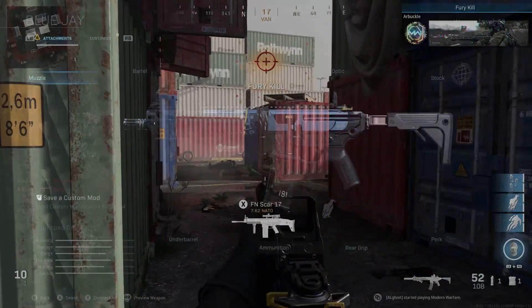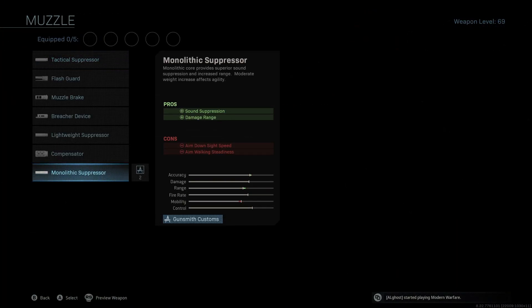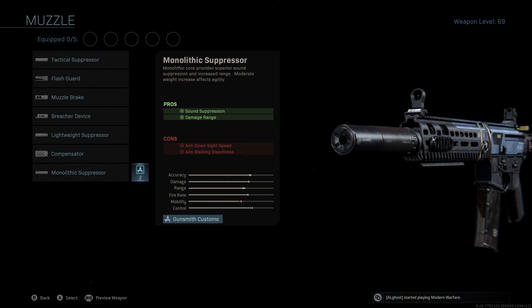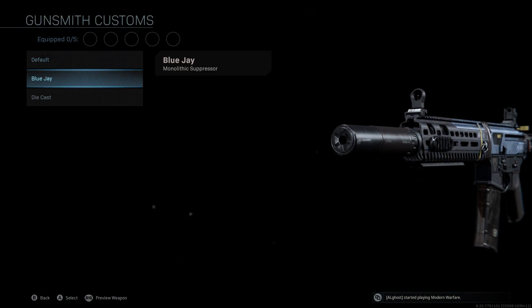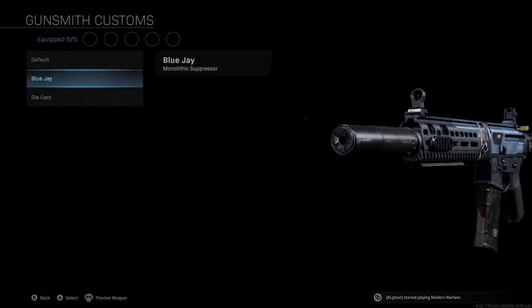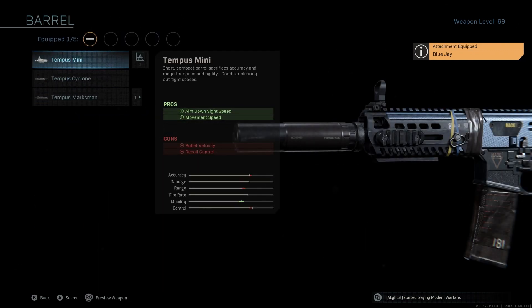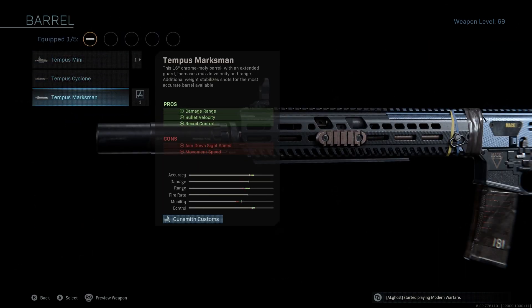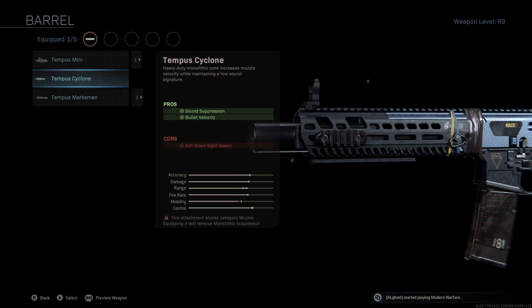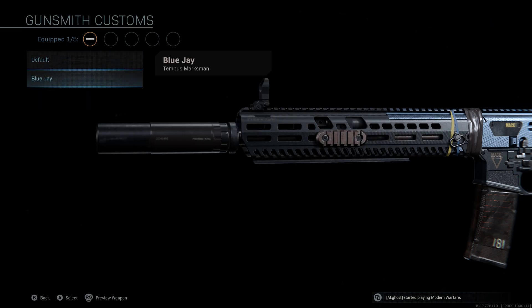So if you take a look at the attachments we're going to be using: the muzzle we're rocking with is the Monolithic Suppressor. Most of you guys know that's a given — it's very important, giving us sound suppression as well as a boost to damage range and accuracy. The barrel we're going to be using is the Tempest Marksman, which is the best barrel for range. The Cyclone and the Mini are way too focused on mobility, so the Tempest Marksman gives us damage range, bullet velocity, and recoil control.